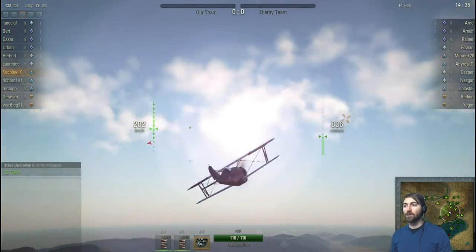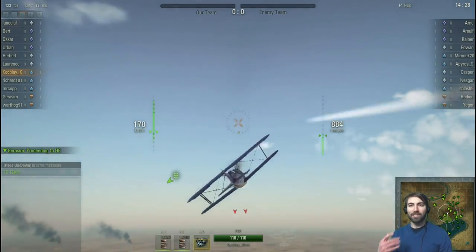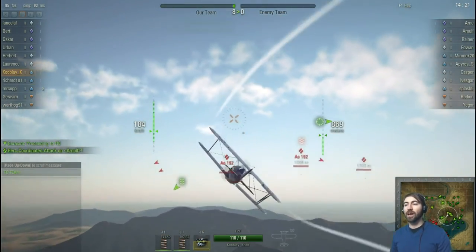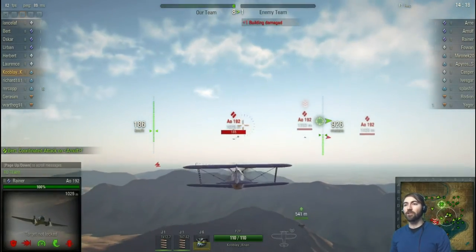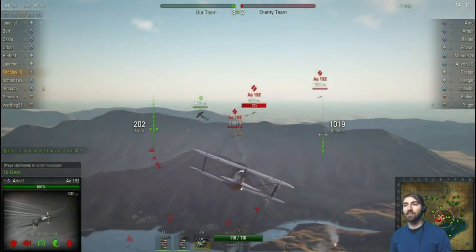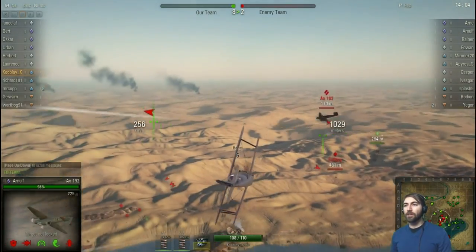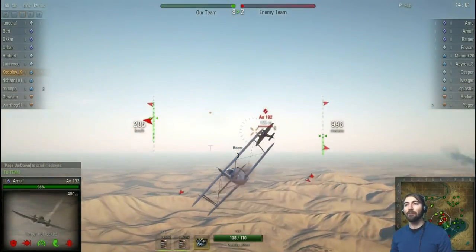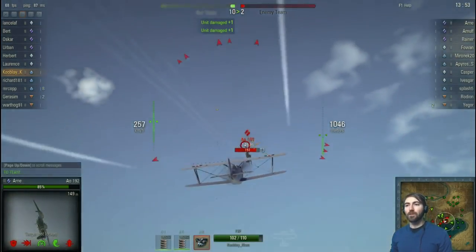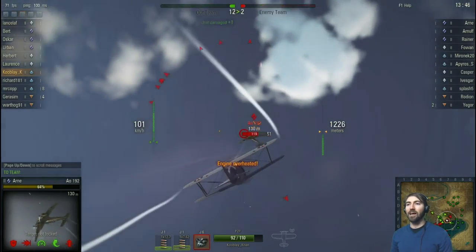I'm trying to avoid getting into contact before my teammates do, because if you fly into a group where they can surround you, you die pretty quick. We got a couple guys coming from over here. You can see the different symbols above their aircraft — that means it's a different type of airplane, something like a multi-role fighter. These types are typically bombing-oriented or they have high speed coupled with rear-firing guns.